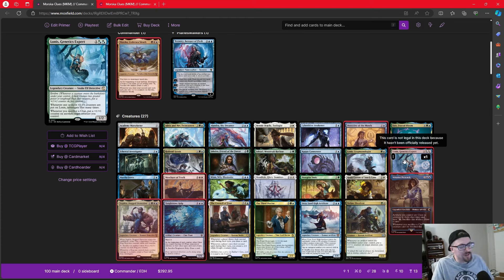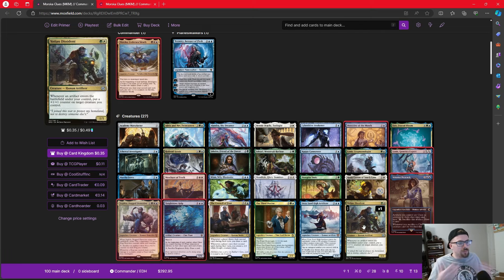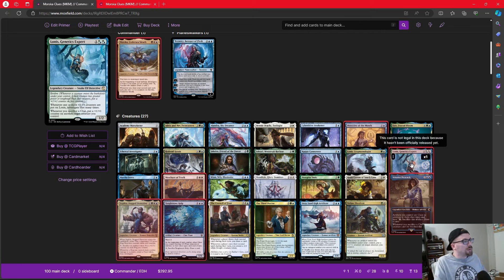The new Lonis from the Ravnica Clue Edition says: whenever one or more counters are put on Lonis, investigate that many times, and whenever we sacrifice a clue, put a +1/+1 counter on another target creature we control. Lonis gets counters through Evolve — as bigger creatures come in, it grows. We're also playing Rosy Cotton, who puts a counter on a creature whenever we make a token, and Yoshin Dissident from The Brothers' War, who puts a counter on a creature whenever an artifact enters under our control.